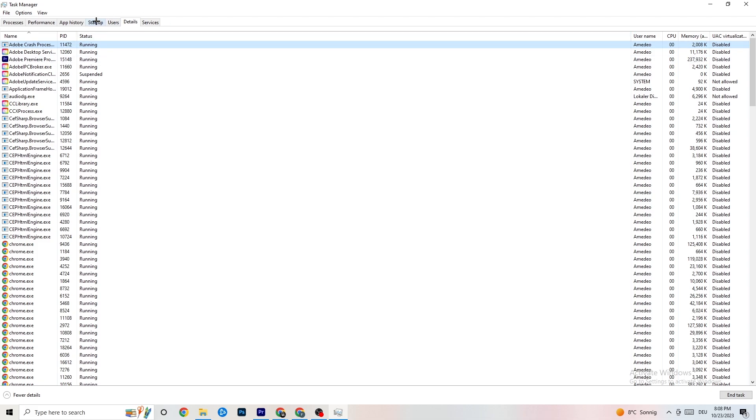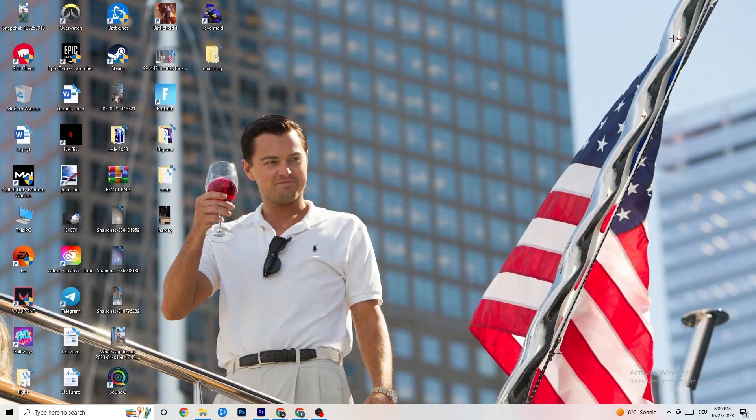Next, go to the 'Startup' tab in the top left corner. I've disabled nearly everything here. Disable every single program that is auto-starting in the background to decrease your GPU and CPU usage. Right-click any startup item you don't need and click 'Disable.' Do that for every program you don't really need running at startup.